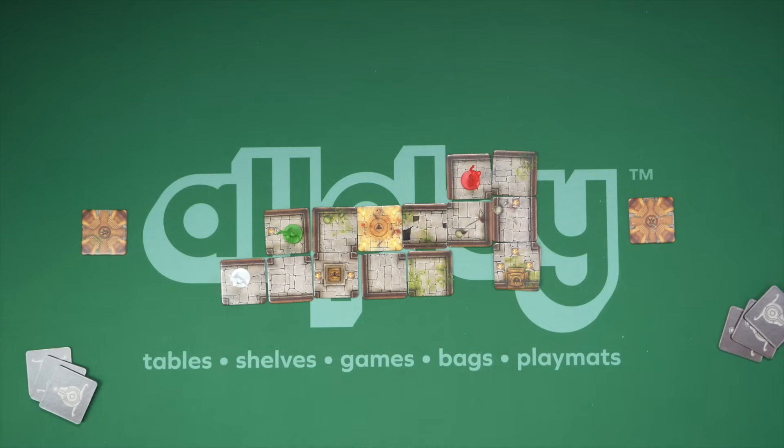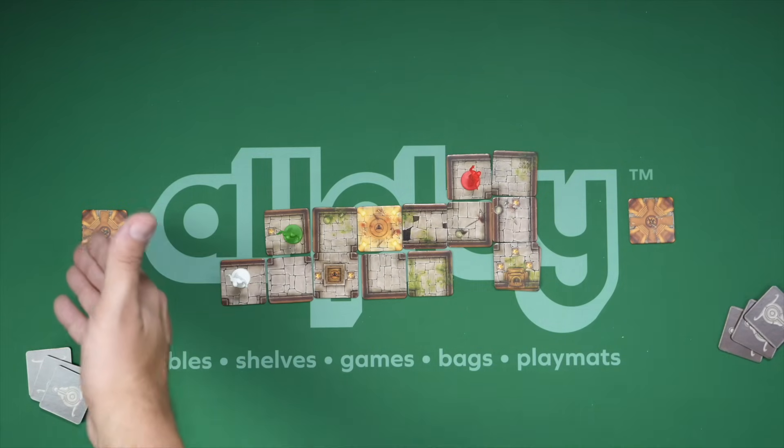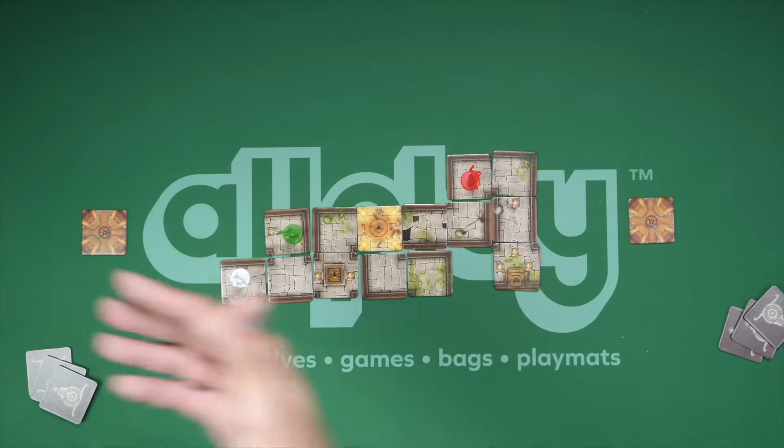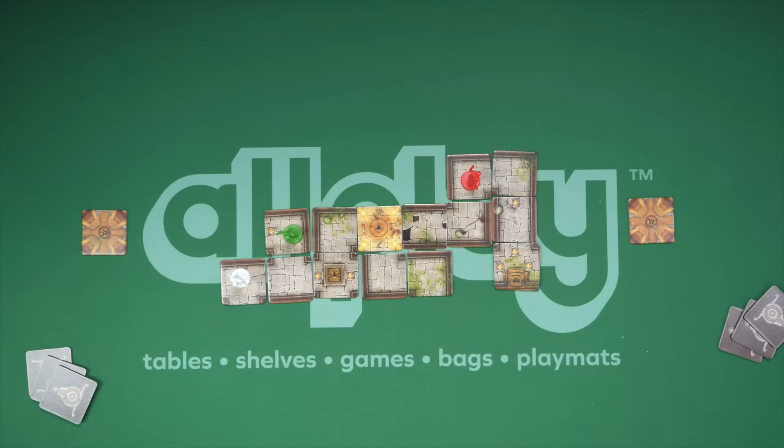A couple other things: there is a collapse tile out there that lets you actually collapse one of these exits. You won't ever be able to collapse both because of the number of tiles in there, but you can collapse those. If you see someone go into a tile, you can drop it and it collapses.